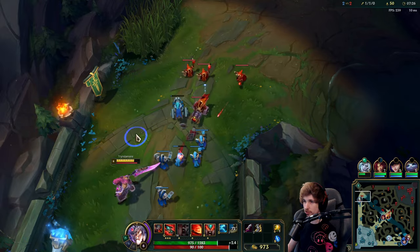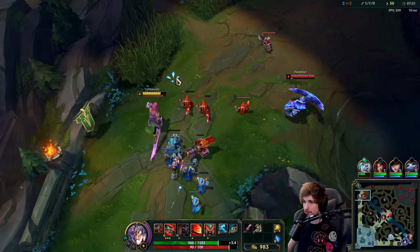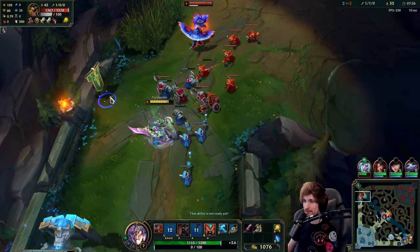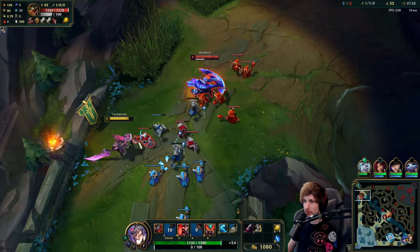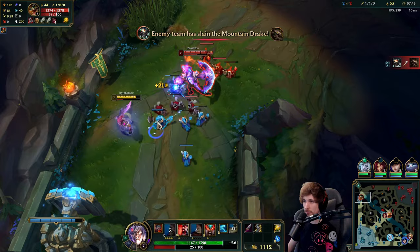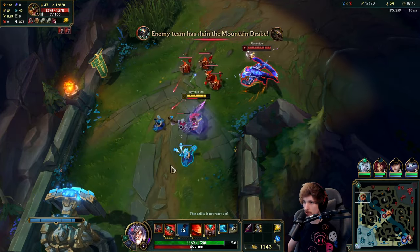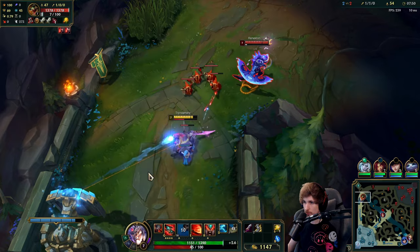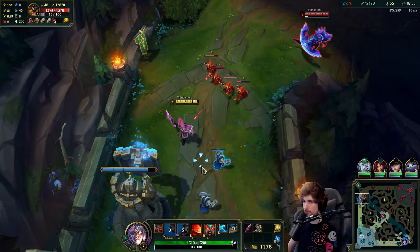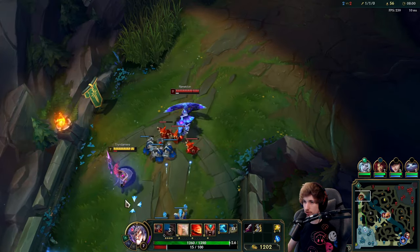If he decides to reset, he will come back with item advantage, which is not good for me. But if he resets now and hopefully loses the cannon, I will actually gain a massive lead in terms of XP, and I think that's going to make me win the rest of the lane very easily. Yeah, there we go — the cannon is going down. He actually gets the cannon XP though — the game is trolling me. He has straight up item advantage right now, so I actually lose every trade.